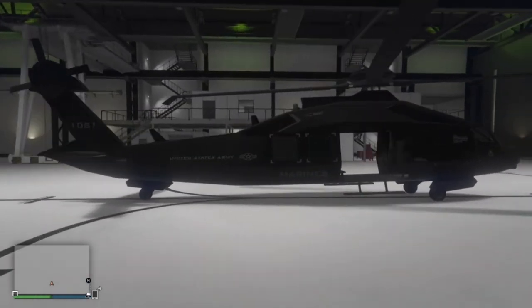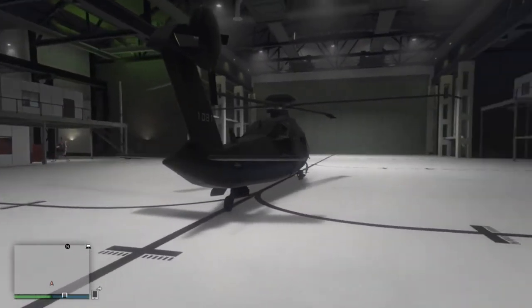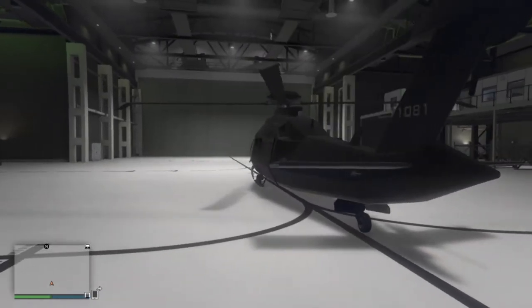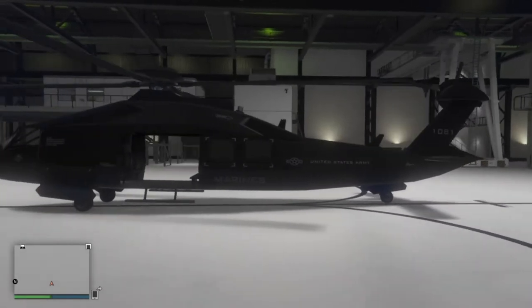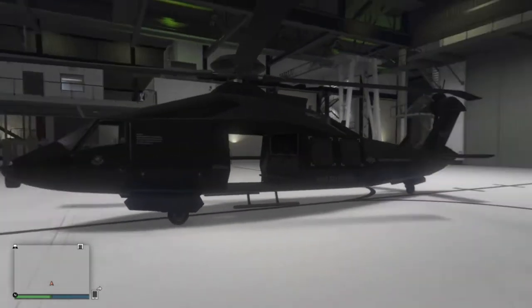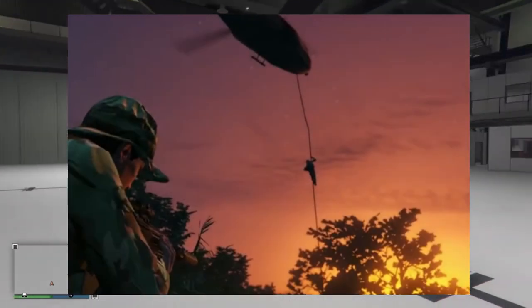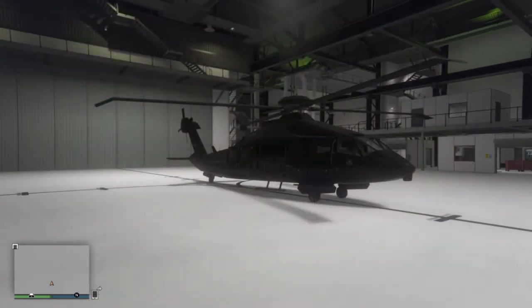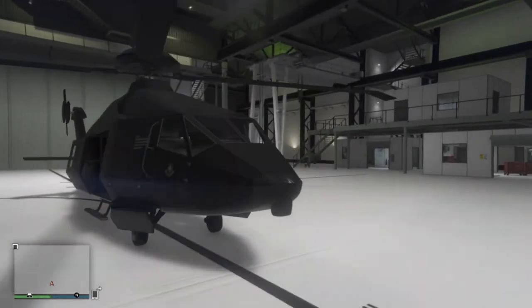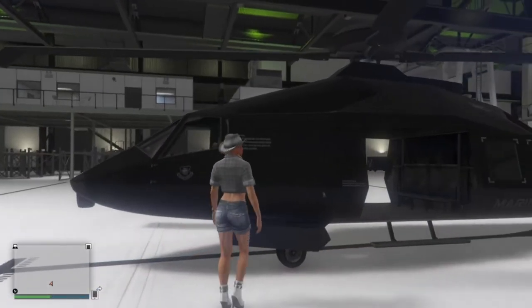It is basically an updated stealth version of the existing Annihilator in-game, and it does have the stealth feature of the Akula, so you can go off the map with this thing. It also has a grapple feature where you can grapple out of the side of it, so if you and your friends are flying about and you need to jump out quickly, you can grapple down the side and deliver your friends to the ground while you carry on flying.